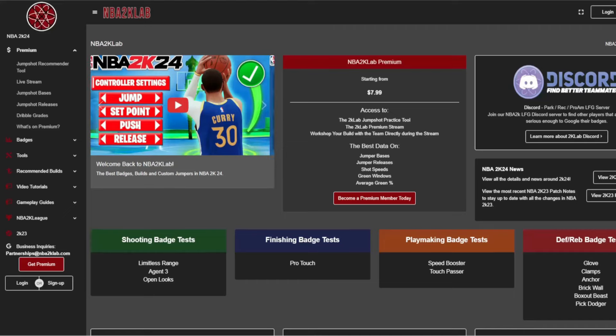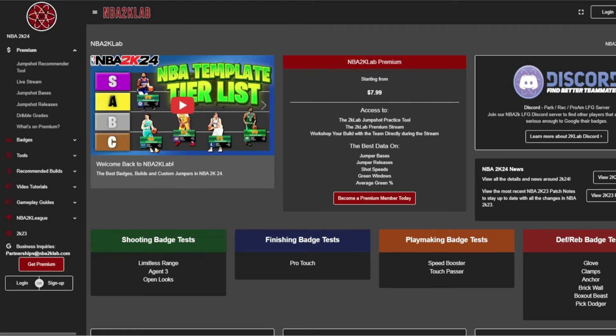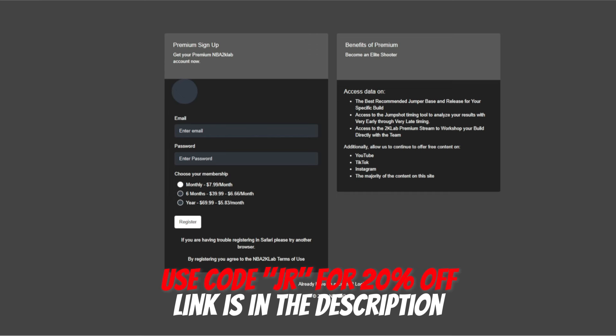We are now sponsored by NBA2KLabs.com. Check out their site for loads of free 2K content. Also, check out their premium site for the best tested jump shots. Use code JR at checkout for 20% off.